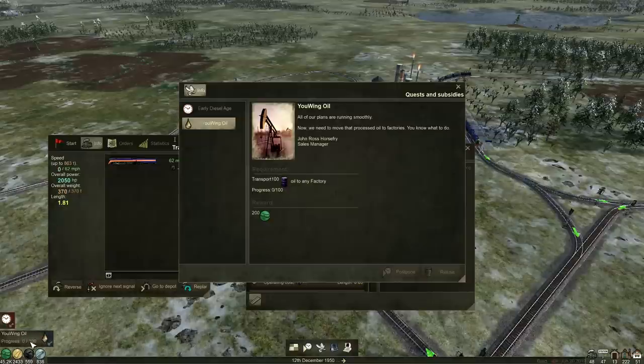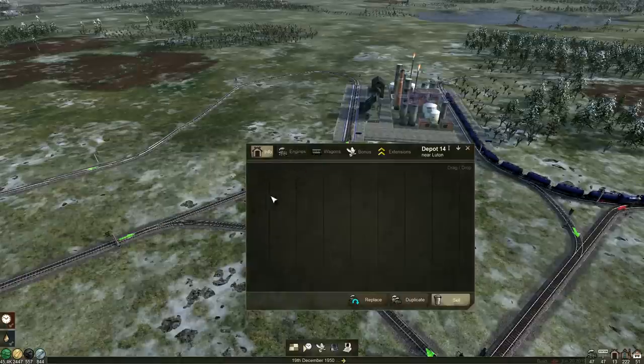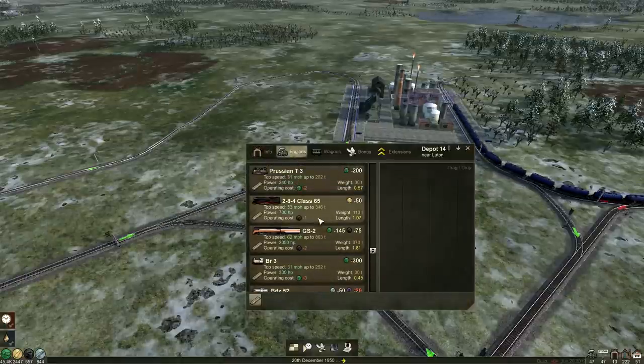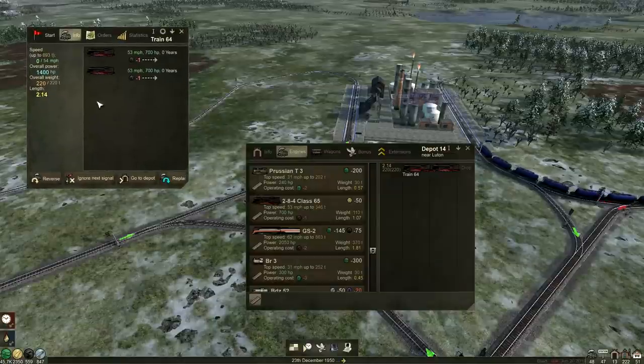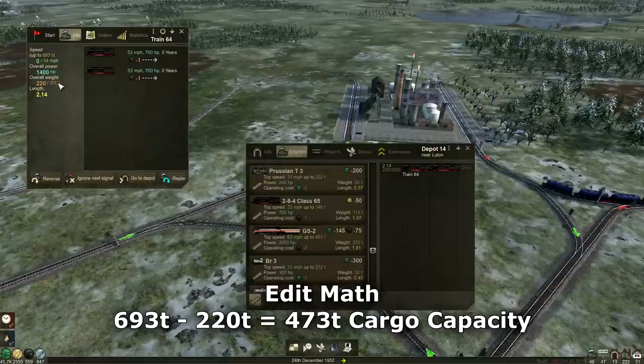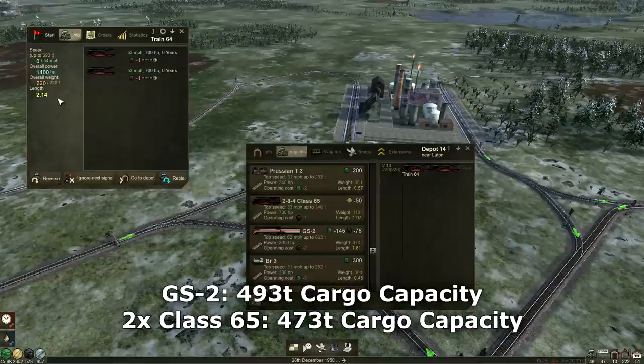We've got to take oil to any factory, which is what we're about to do. We'll sell this one - I did it for science, I know it's a waste of money, but we'll get some back. We're going to buy two Class 65s - there we go. They carry 693 tons. I should really work out the math - I wish it told you the weight without the train weight, like in brackets or something.